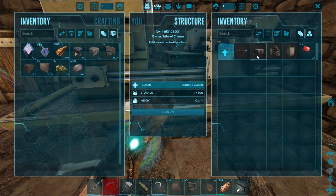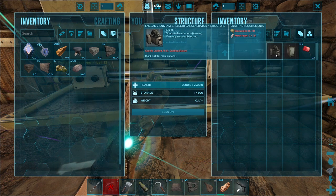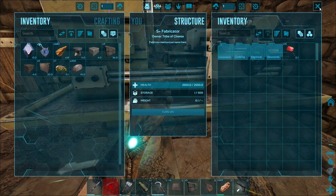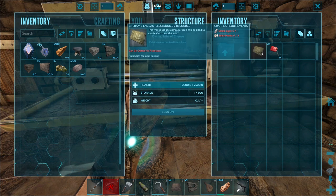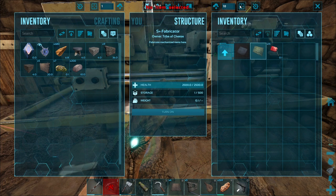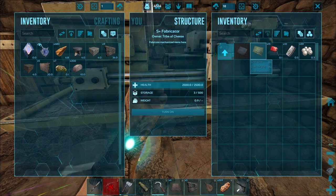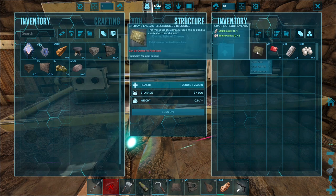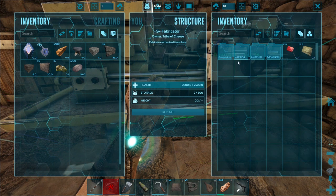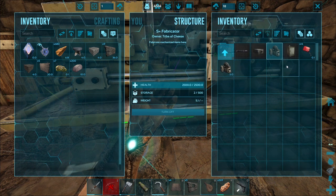Now if we go to electrical, the first thing we need to make is a generator. In order to make the generator we need 25 metal ingots and 10 electronics. Electronics are made in the fabricator — if you go to composites, here it is: electronics takes three silica pearls and one metal ingot. Silica pearls you can find in beaver dams, along the edges of water sometimes, or you have to deep dive in the ocean for them. I pulled the materials but it won't craft yet — that's because the fabricator isn't turned on. Once I turn it on, boom, now I can craft 10 electronics. Then go to electrical, select generator, pull 25 metal, and craft. We have a generator.